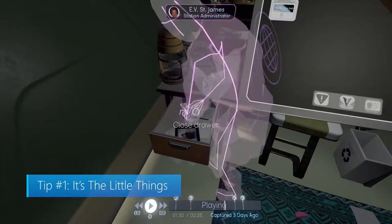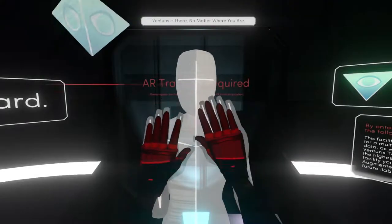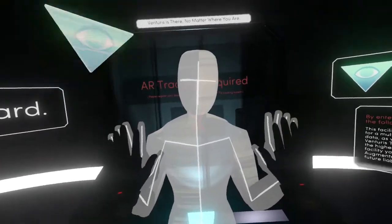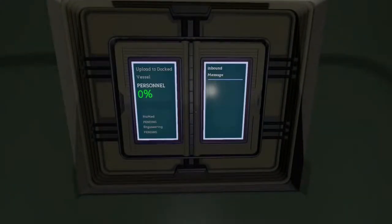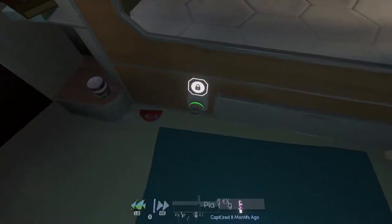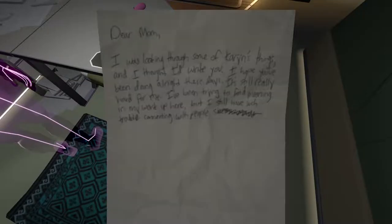Tip number one: it's the little things. One thing you'll need to remember while playing is that this is a narrative game, meaning your entire objective is basically to figure out what the heck is going on. It also means that you're going to need to gather quite a bit of information. Clues can be found anywhere and everywhere, from a text conversation to a piece of paper locked in a drawer. So check all the things, because you never know where you'll find that crucial information.